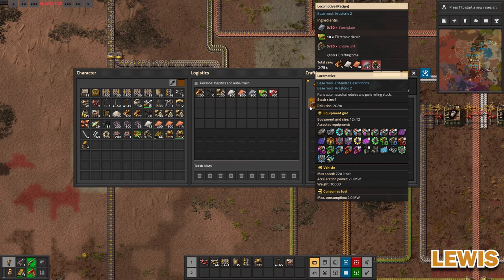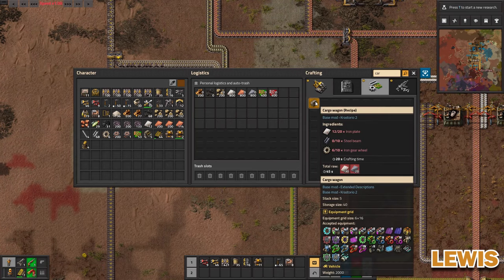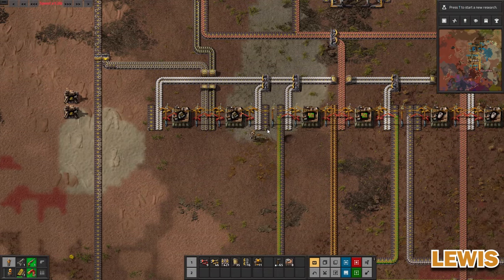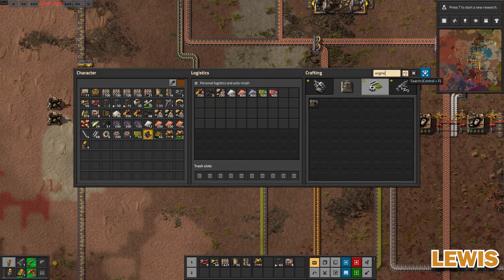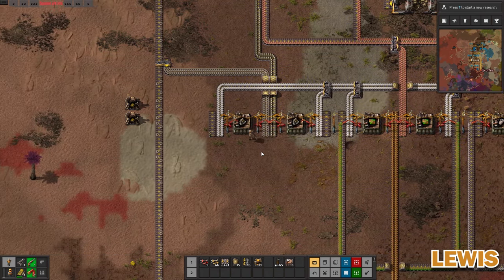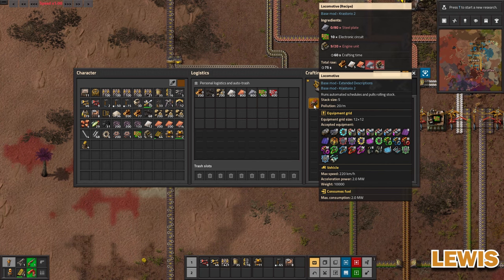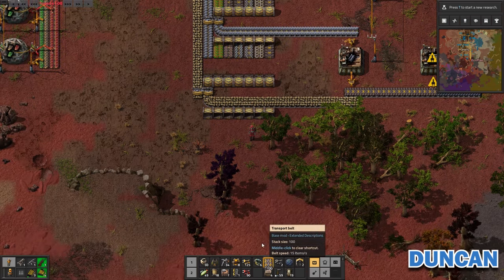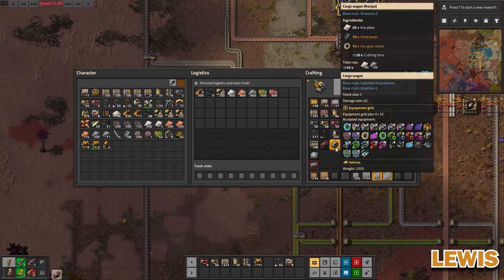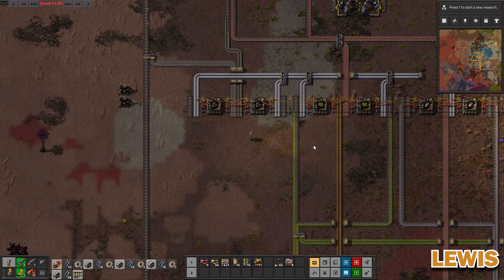Engine units are being made, which is great. I think there used to be a thing where they couldn't be made in factories. I just need loads of steel plates, and then that's the locomotive. The cargo wagon doesn't need engines. You can't handcraft engine units, which is why I'm having to do it like this. The locomotive needs steel plates, engines, and electronic circuits — it needs wheels too. Actually no, turns out it doesn't. I can make the train, and I'm going to make four cargo wagons.